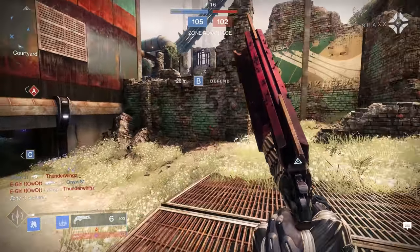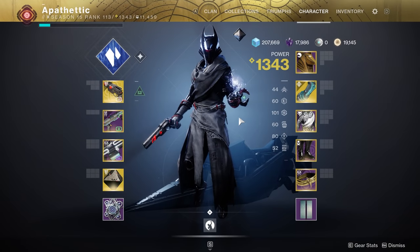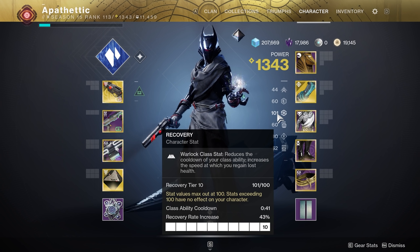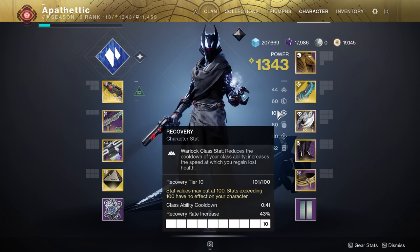Getting into our stats for this build, starting with the most important: Recovery. You're going to want to get 100 recovery on basically any build, because this gives you the best chance of surviving your fights and lets you get your health back quicker. For Warlock, it's doubly important because it decreases the cooldown of our Rift all the way down to 41 seconds, so you're going to be getting it incredibly quickly. Along with the faster health regen, going for 100 recovery is an awesome choice that's going to increase our overall survivability.